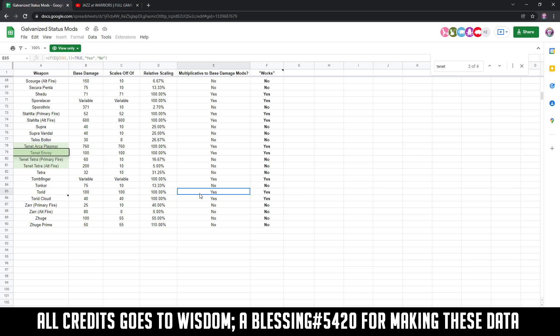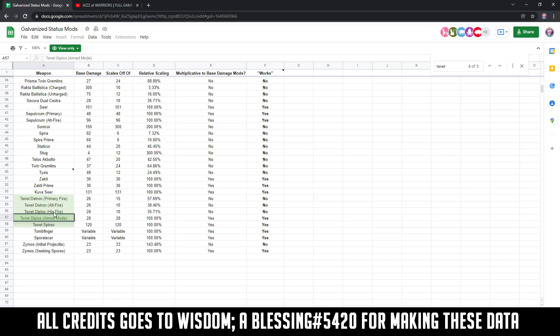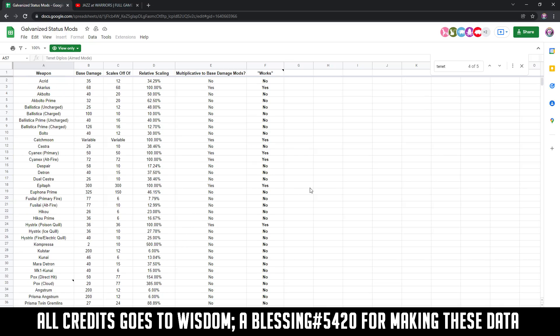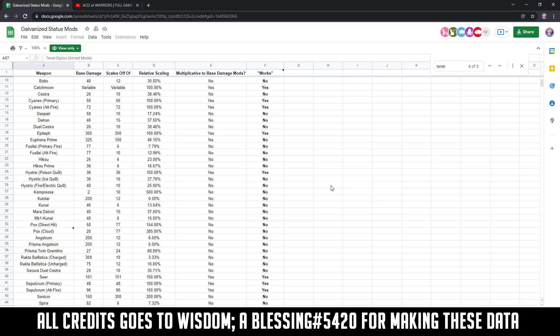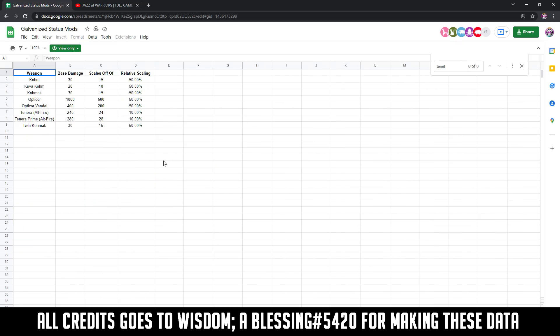Another exception is the alt-fire of beams such as the Ignis Wraith, Glaxion Vandal, Primary Gaze Kitgun, Catabolist — but not the reload grenade — and Embolist. Honestly, I thought the galvanized status mods weren't working on just a few weapons. It turns out they're not working on many weapons, and where they do work is also a bug, as it has some multiplicative values that should not be that way.